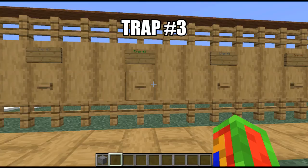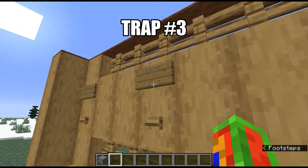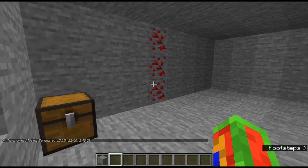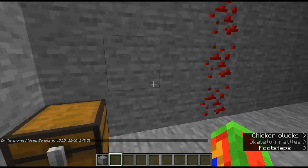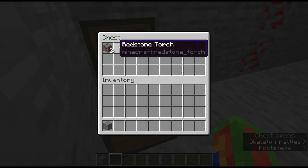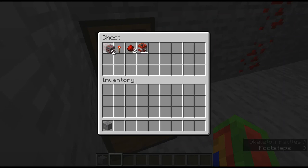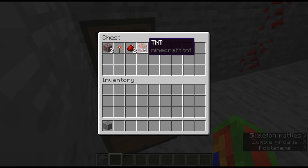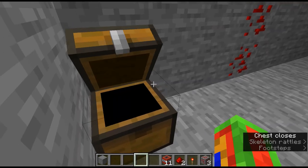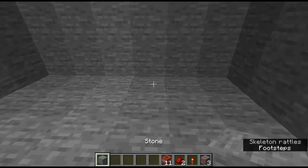For trap number three, it's supposed to be used in a cave system, though you don't have to. You don't need three redstone ore - technically only one, but I like to use three for decoration. You'll see why. You don't exactly need 11 redstone but I recommend using 11.